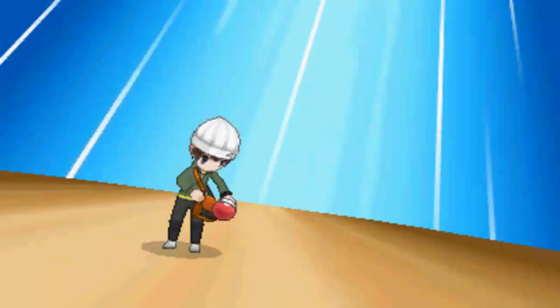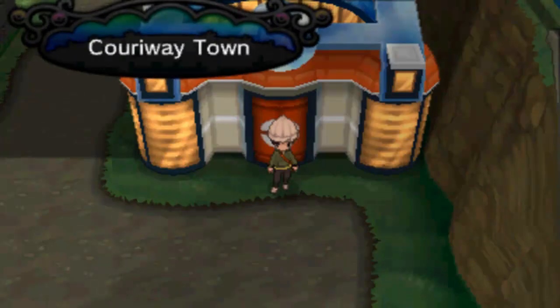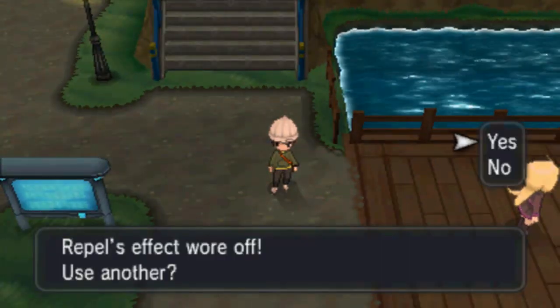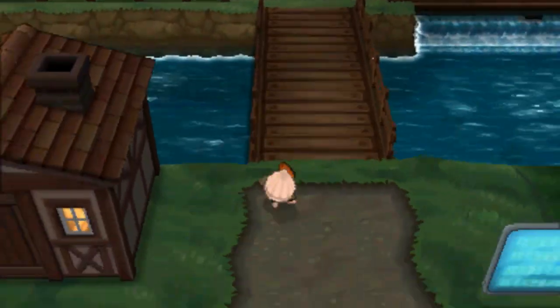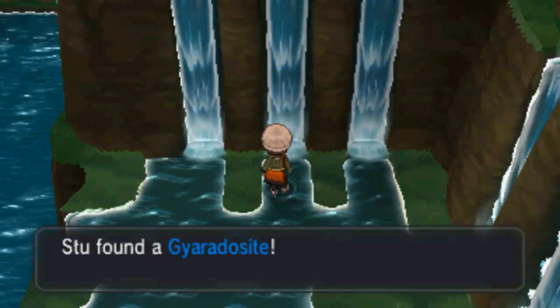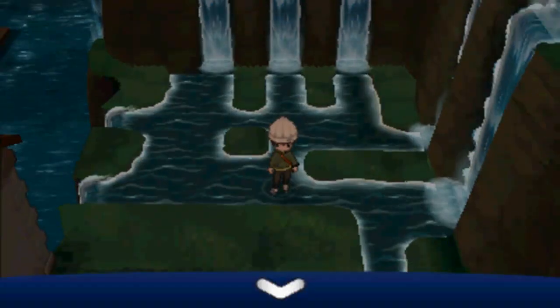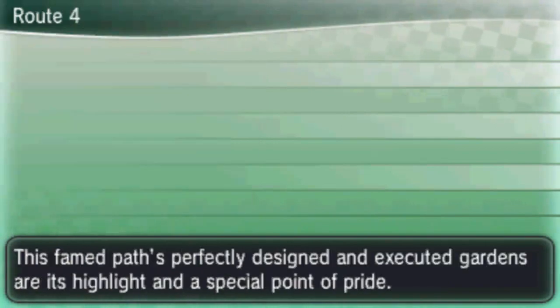We only have a couple left. I got the Gardevoirite, the Alakazite, the Aggronite, the Banettite, the Heracronite, the Houndoomite, the Kangaskhanite, the Mawilite - just making sure I was doing it right. What we want to do is come all the way up here to this waterfall and right here we have ourselves the Gardevoirite to get Mega Gardevoir, which we actually saw on our journey because Lysandre had one. Now that we've done that, we have one more to go.